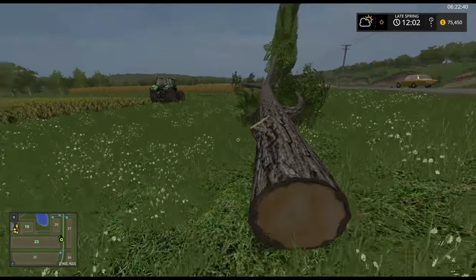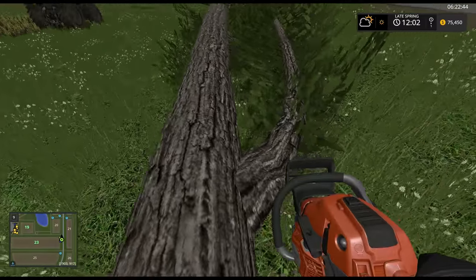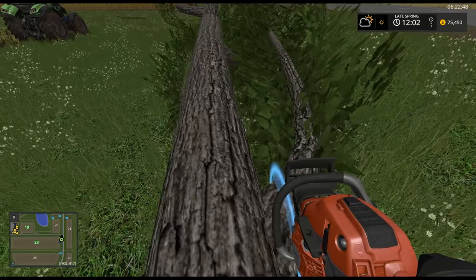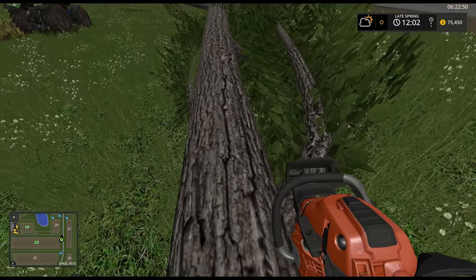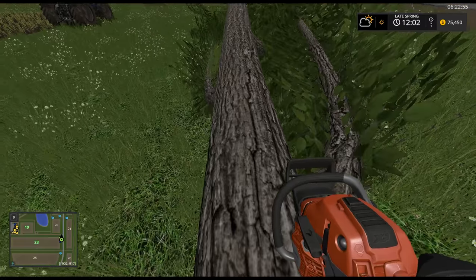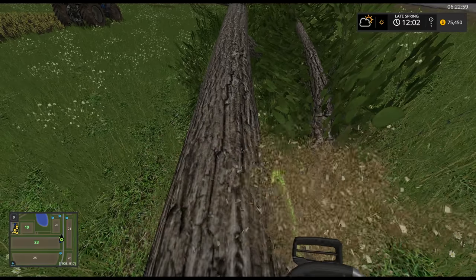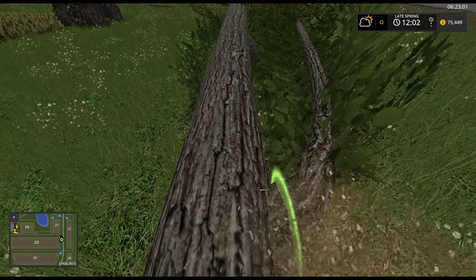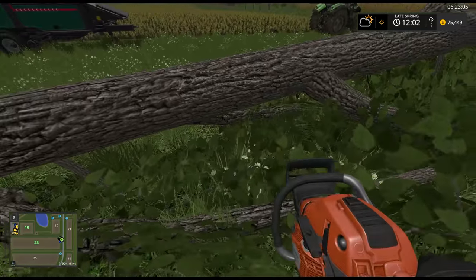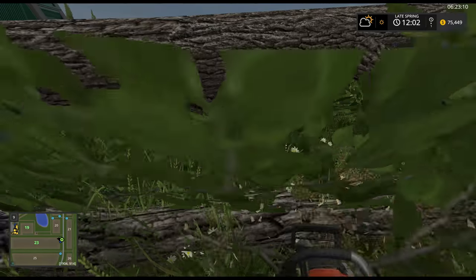There we go, in the chipper. But you have to make sure that you cut awfully close to the actual tree trunk itself. Because if you leave too much on the sides, what will happen is it just won't go in - it'll get stuck. That's a little piece off there.